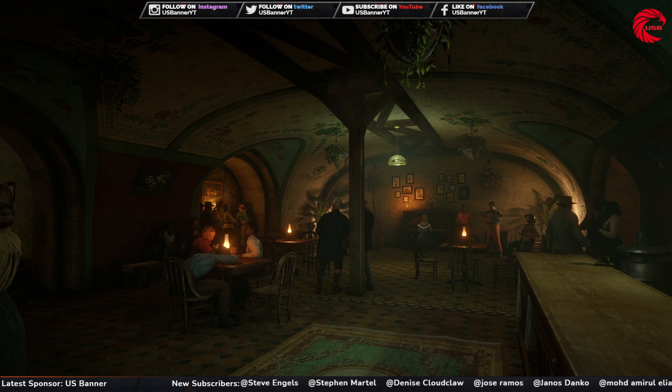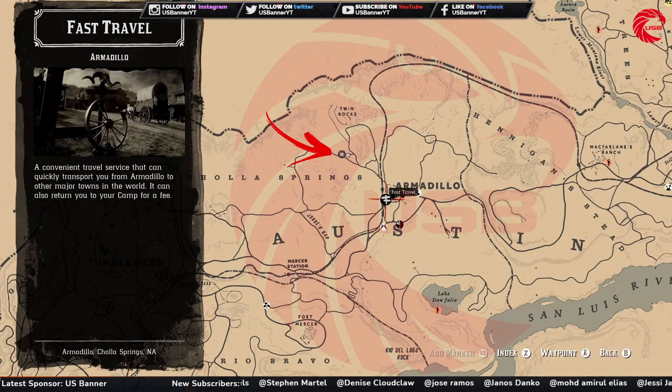First of all, we are going to start with the Madam Nazar location for today, 21st November. Here is the location for Madam Nazar - beside the Armadillo. You can first go to the Armadillo, go to the Twin Rock, and you can find Madam Nazar over here for today. Lots of people comment that you cannot see her on the map - you actually cannot see her on the map until you go very close to her, so don't worry, go to this location and you'll find Madam Nazar for today.